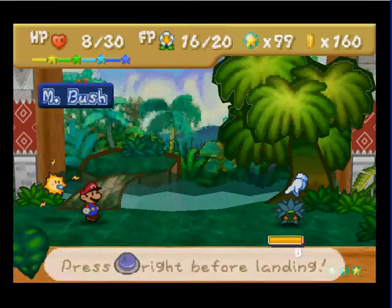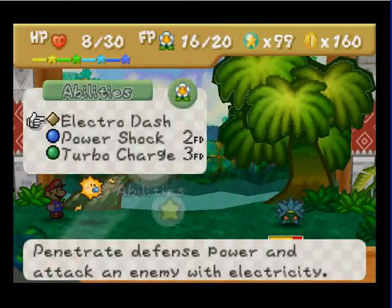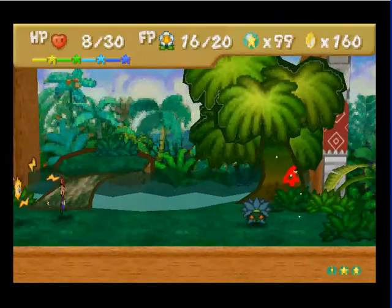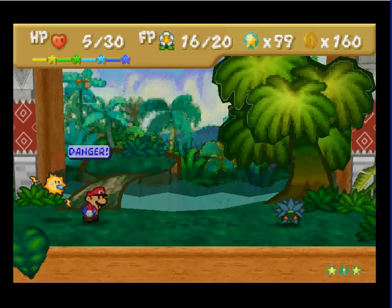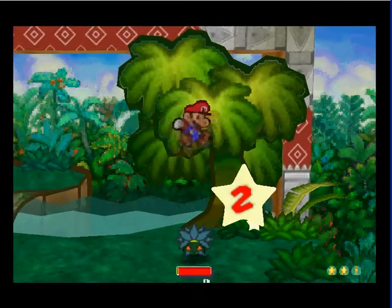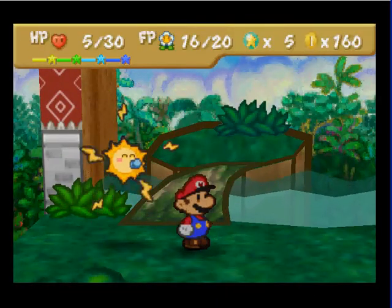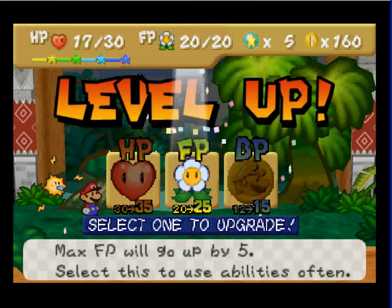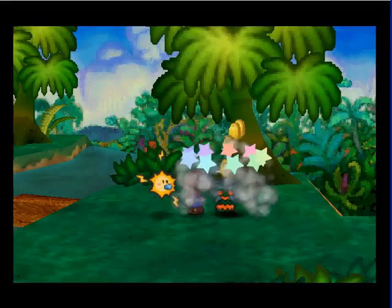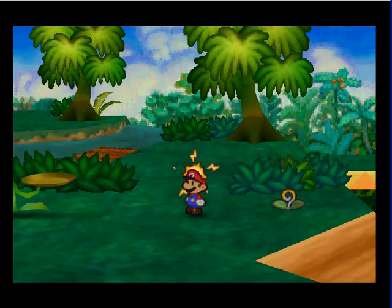Nope. Anyways, it shouldn't be that hard of a fight. The reason I'm showing this fight is because if you see my star points, I have 99. So I'm gonna level up this fight. I just want to show what I'm gonna level up in — if that makes any sense. For this level up I'm gonna do badge points, cause I'm gonna need it, and then heart points for my next level up. I'm not gonna show my next level up, but just keep in mind that it happened.